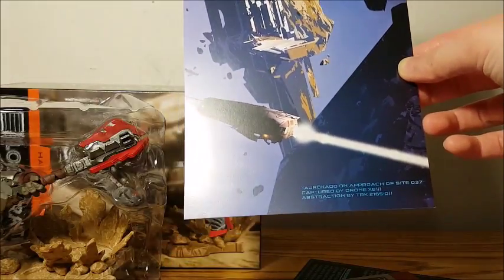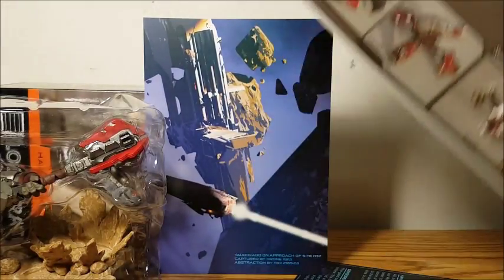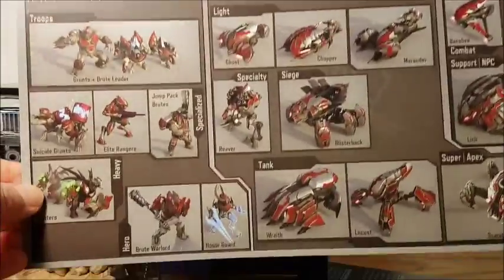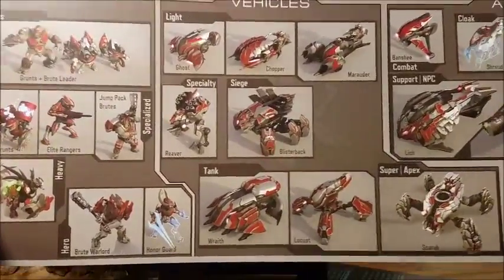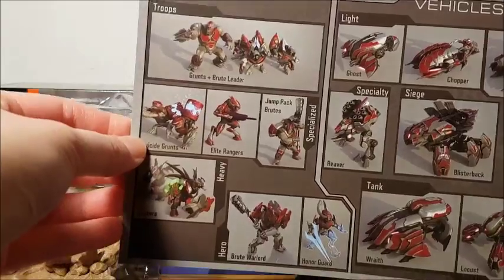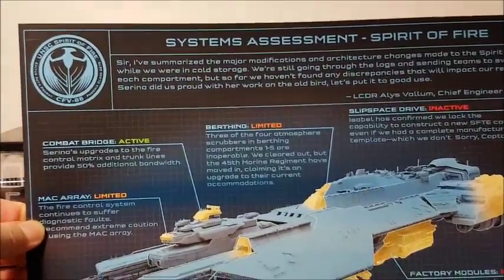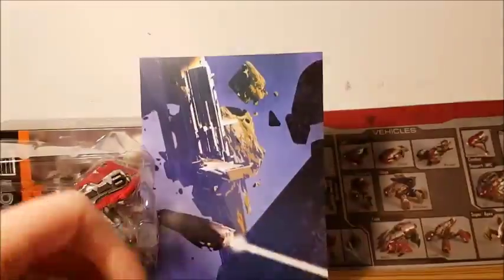It's Turrocado on approach of site 037. Here's another little poster thing that has different infantry vehicles and aircraft. And on the back you get some other stuff — different teams. This is the human UNSC. And the last one is a System of Assessment: Spirit of Fire, so it's like details of a ship.